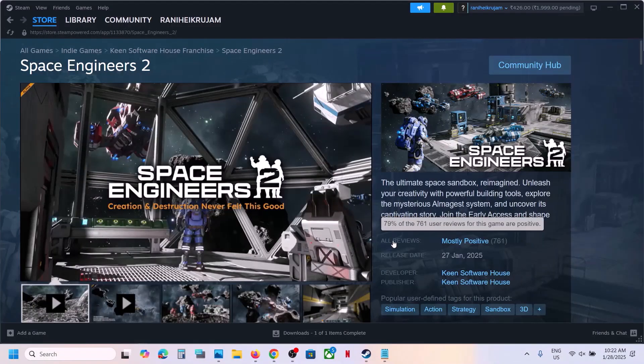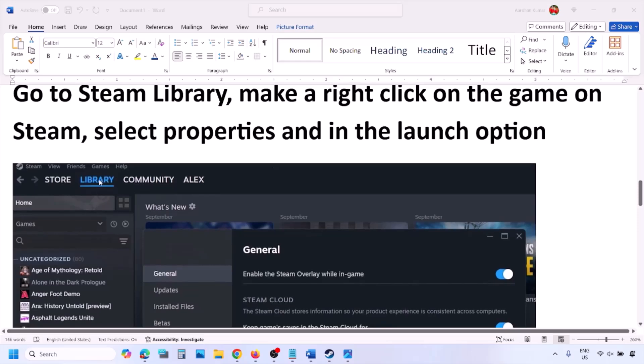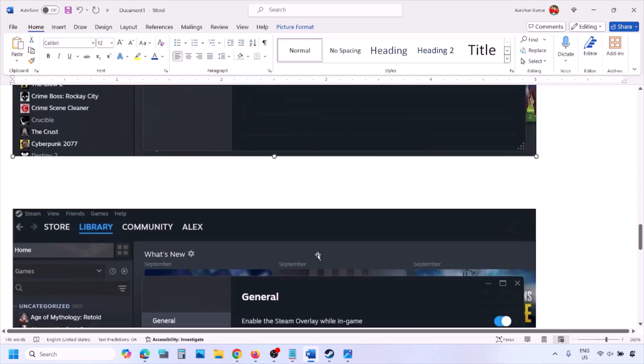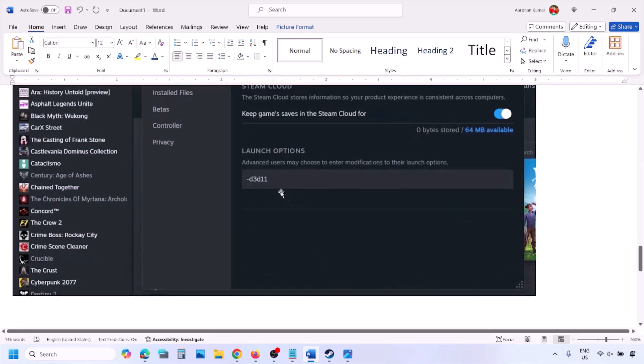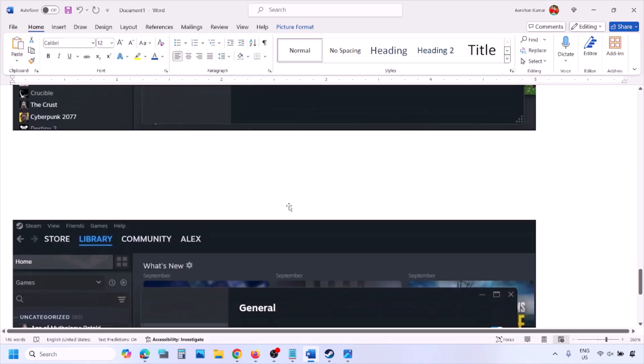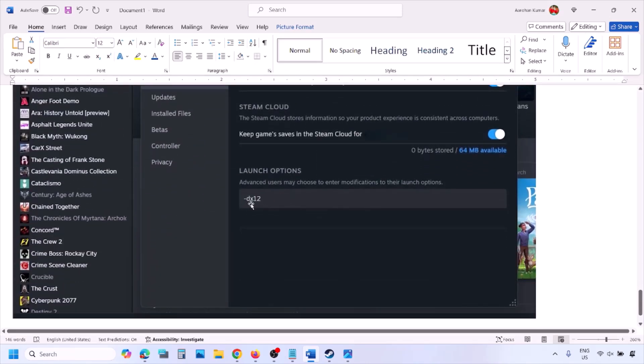The first step is to try DirectX 11 or DirectX 12 in the launch option. Go to Steam library, right-click on your game, select Properties, and in the launch option type -dx11 and launch the game. If that does not work, type -d3d11, and if still not working, type -dx12 and then launch the game and check.